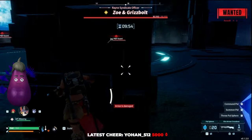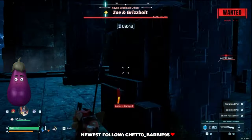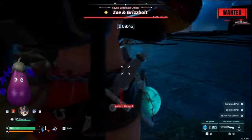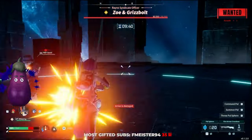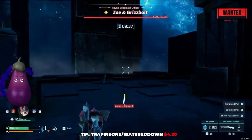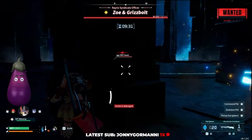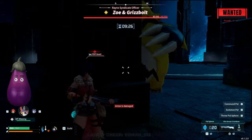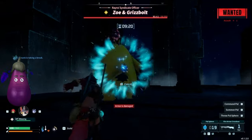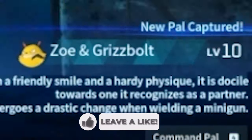We're going to get that crossfire in and let the officers actually shoot the pal. Once you see some of the health depleted, it's ready to go. You actually want to let it walk off and just stand there for a second before you use the pal sphere. So here it is — they shot him twice, he's walking off, and there he is: boom, one pal sphere and a hundred percent capture rate.